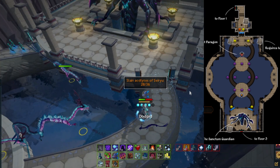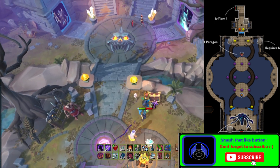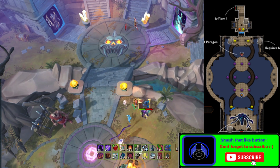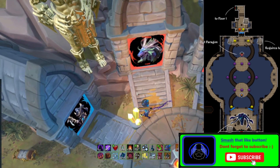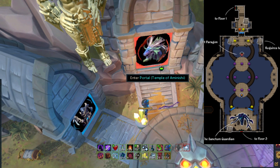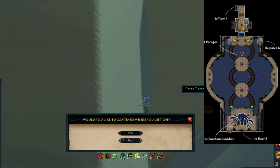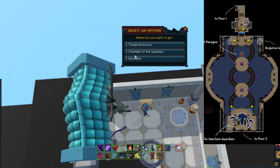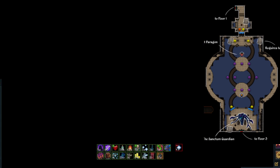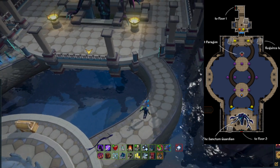At this point you've cleared a checkpoint. Teleport to Retreat, use the bank, the fountain, and the crystal. If you've just finished a slayer contract, use the arc journal to teleport to Port Sarim, then charter to Amanishi beach — you'll be within spitting distance of Ling, who is ready to hand you your next Acolyte of Seriyu slayer contract. Then head back to Retreat, use the portal, and use the chest to teleport to the boss entrance of the Sanctum Guardian.